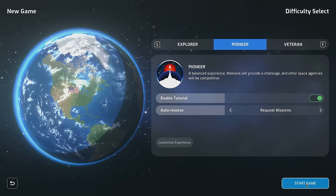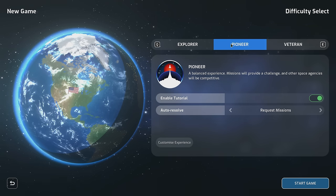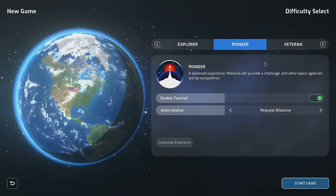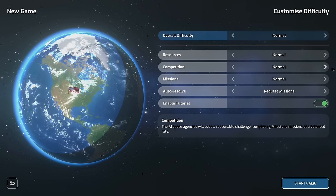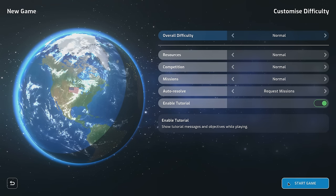We can choose Explorer, Pioneer, or Veteran difficulty. I'm going to go with Pioneer because I don't know how many things they changed from the first time we played. They might have changed a lot. We can also customize the experience further — including competition level and the number of resources we get. I'm good with this. Let's start the game.